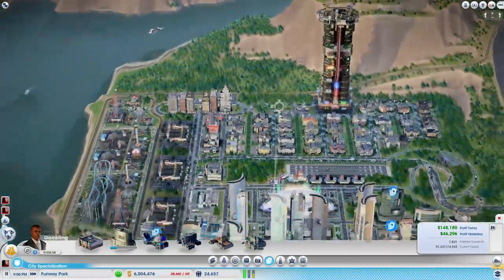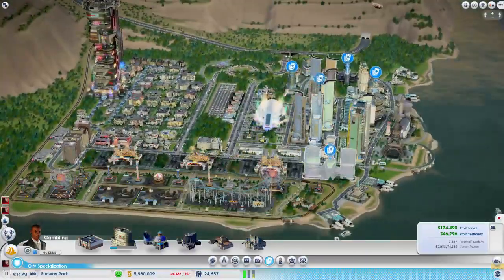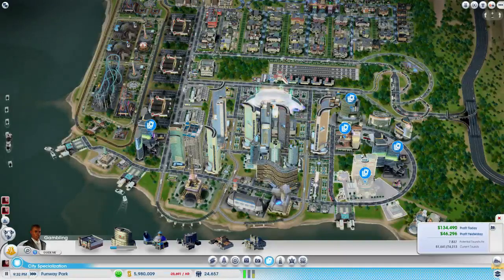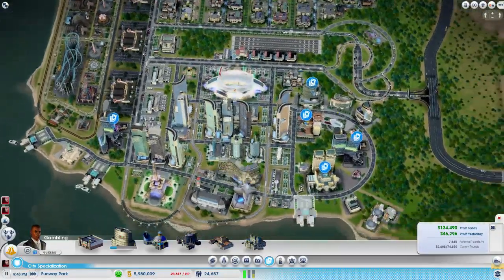I kind of want to zone residential in here. There we go — now it looks like maybe 3 built. We'll see, hopefully it gets there. So we're going to put another attraction in over here because I want to draw people over to this side of the city a little bit more. So I think we're going to switch this out — just take this out and put something new in.